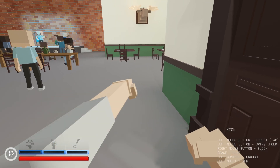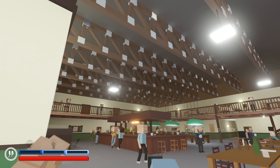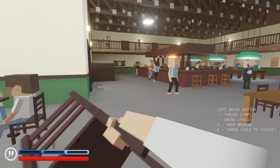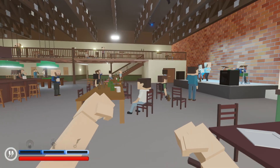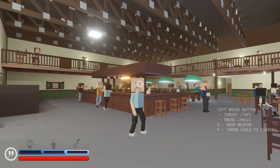We have a lot of controls here: thrust and swing, hold to block, you can jump, crouch, run, and kick. Kicking does nothing on an object. You can throw, swing G to drop it, and F to throw it. From my understanding, the point of the game is to kill everyone, so let's start.